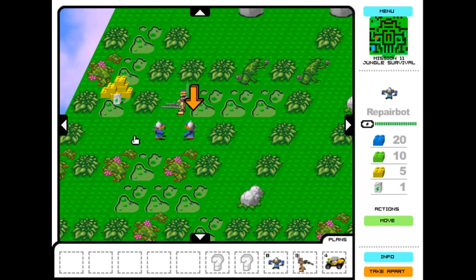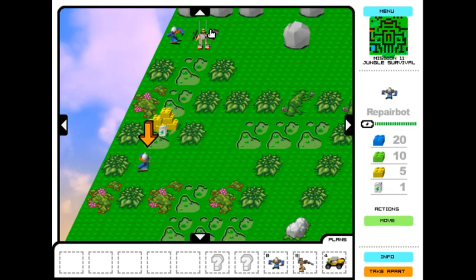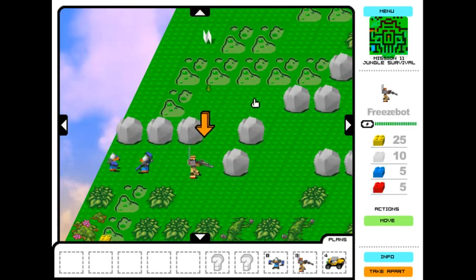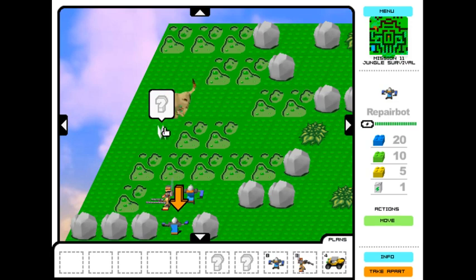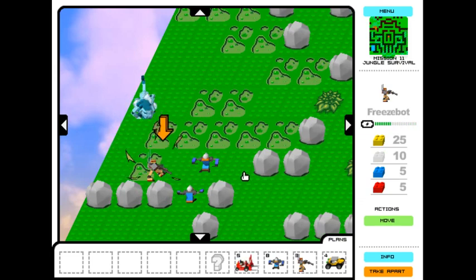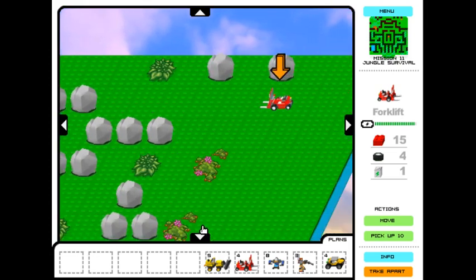I'm actually going to want my freeze bot to lead the charge here if possible, because we're going to go for this lion. Now we want to take our freeze bot up here by this lion, and hopefully he'll come for us — maybe, maybe not. Might have to get his attention. That gets us our bulldozer plan — or forklift plan — so we can build our forklift over here, which doesn't really do us a whole lot of good, but we can take our forklift over here.